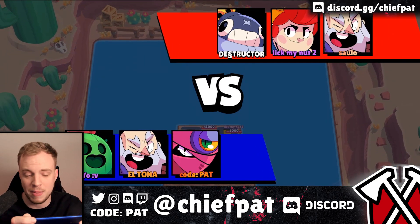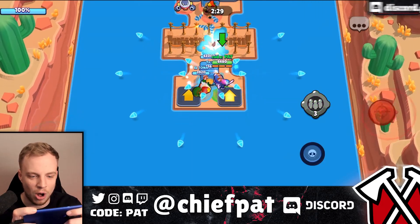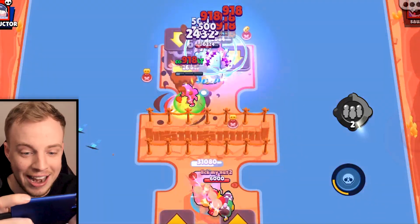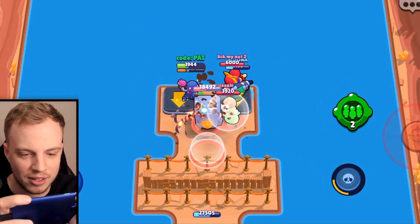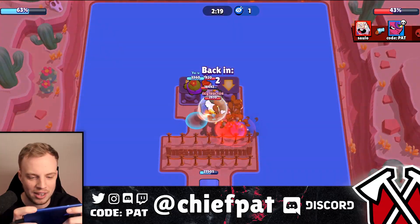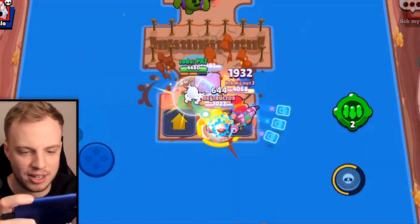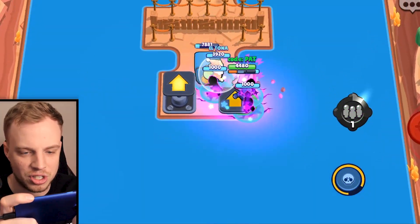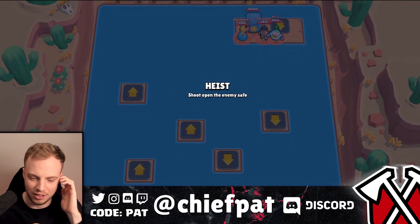I won all three of my heist matches. These maps I'm getting are actually lit — look at this, so much going on. Should I do it? Let's wait this one out, everything's getting exploded. That map was literally called Fast Cheese and it lived up to its name.